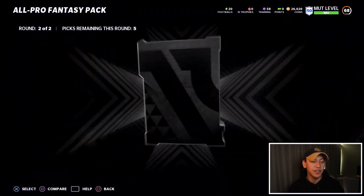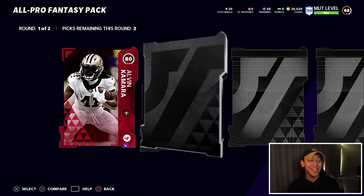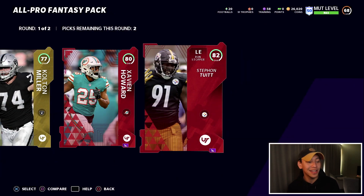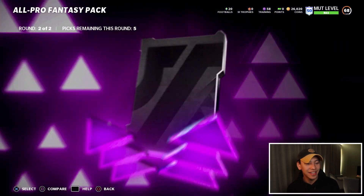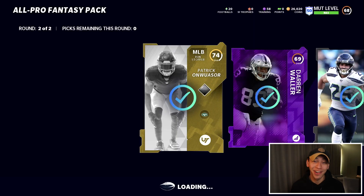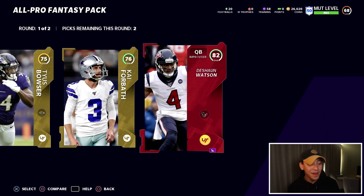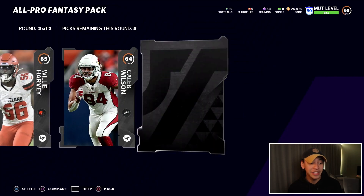We got a Chase — Chase used to be expensive. Anything else? Another 80 overall elite — flying out of these packs. Triple elite, again and again. We'll take the newly powered-up Alvin Kamara. A power-up Darren Waller — I'm pretty sure that still has some good value. Wow, these packs are hot! It still feels a little surreal that football is back, but I'm hyped for it. We get coins, we get platinum — we'll take DeShaun Watson.